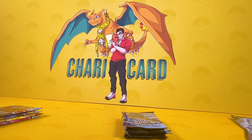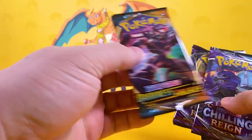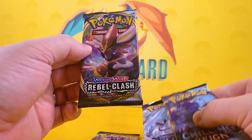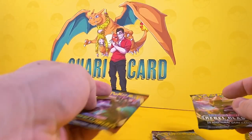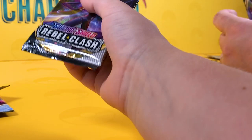In this set we get Darkness Ablaze, Darkness Ablaze, Chilling Reign, and one Rebel Clash — you've got it all in one there, little buddy. Which one are you going to go for? Rebel Clash! We have a Rebel Clash, everybody!